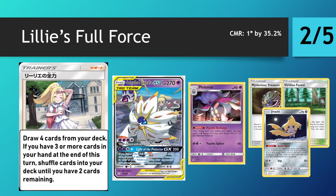Lily's Full Force is an interesting supporter card — not all that strong on its own, but it's an activator for Solgaleo and Lunala GX. If this card ever sees play, it'll probably be in Malamar because of that synergy. What it does is draw four cards, but if you have three or more cards at the end of your turn you have to shuffle cards back into your deck until you only have two — so there's definitely a downside to that, since you never want to redraw cards you've already seen.